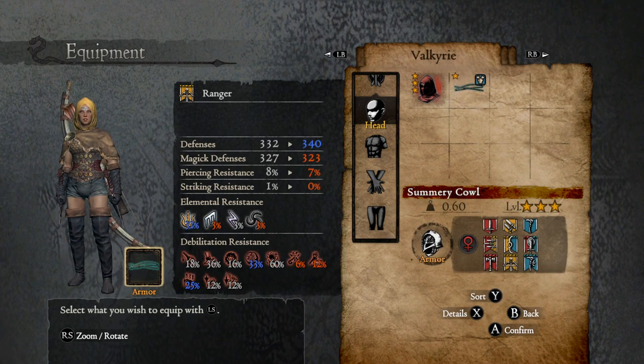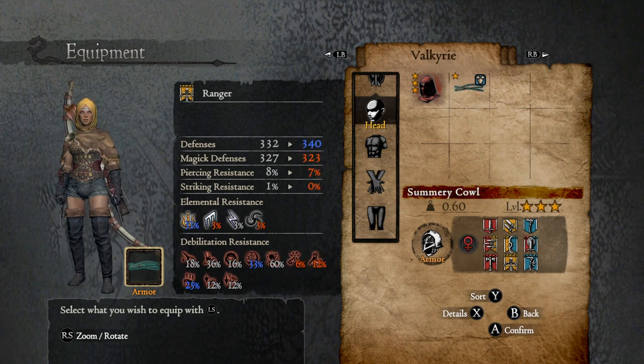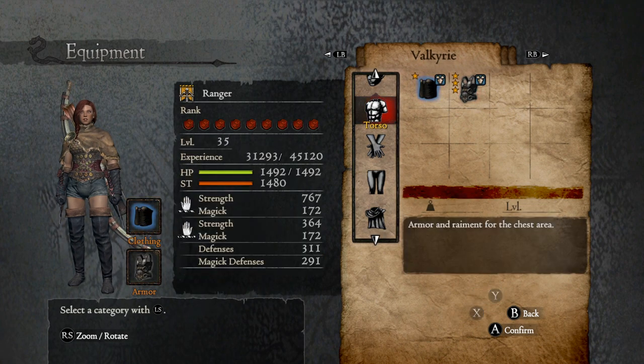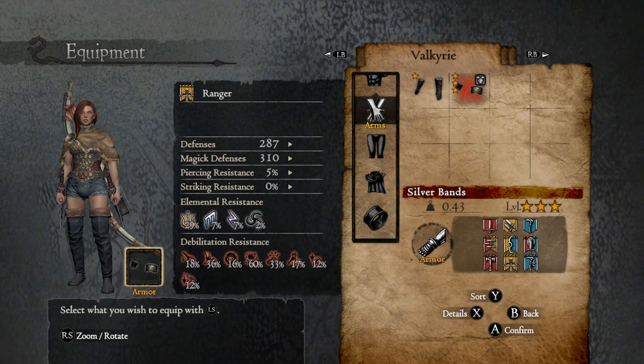Let me equip that and put this on — I'm gaining magic but I'm losing magic defense, piercing, and striking resistance. The big thing is one of my debilitations goes up to 25 and sleep goes up to 33. I'm guessing you want it for the resistances but the chain one goes from 24 to 12 — I think I'll keep the tiara. These are good — silver bands with 20 more magic defense and more resistances, I think I'll keep those on.